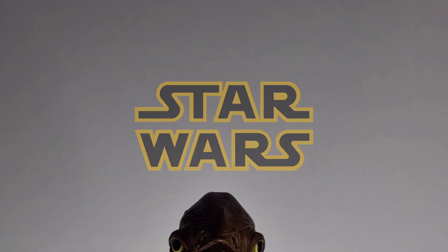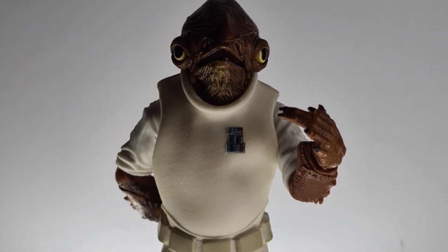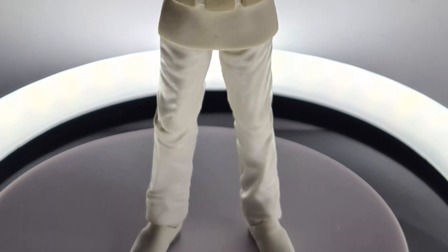Admiral Ackbar. During the Battle of Endor, veteran commander Admiral Ackbar oversaw the Rebel attack, coordinated with Starfighter operations led by Lando Calrissian and Wedge Antilles.